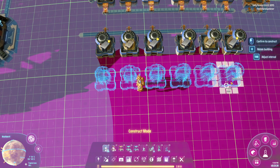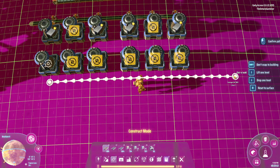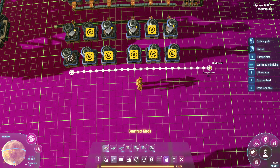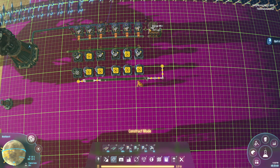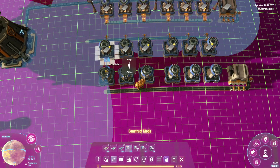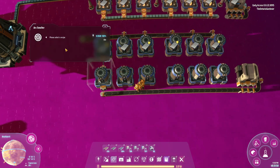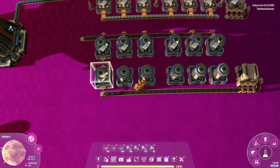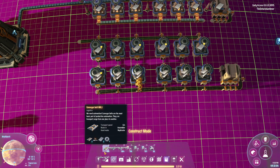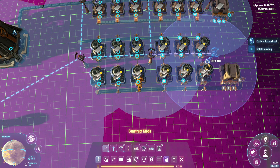For steel, you place your three smelters and your output belt. We're going to run the output belt across and then copy-paste the setup. We run our sorters from here to here and then from here to here, select steel — copy and drag — and there we go. Let's put up some power poles and get it connected.